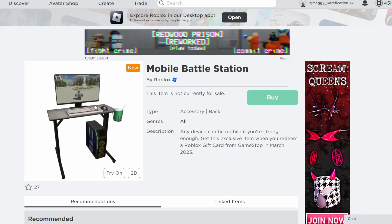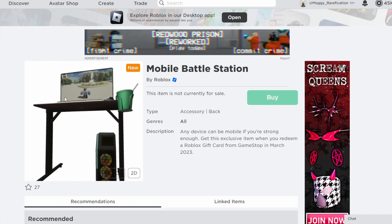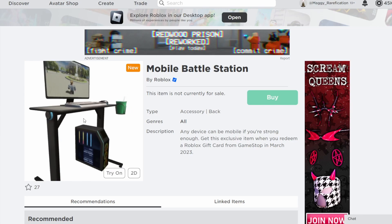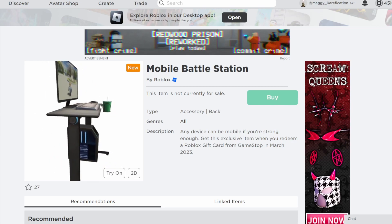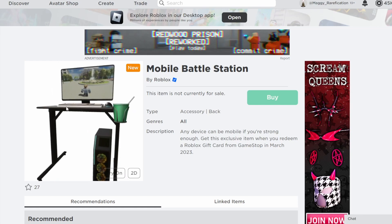Next up we have Mobile Battle Station, which is pretty wild — it's a whole table with a little computer that has a picture from in-game on the screen. When you wear it in-game, it also glows blue next to the screen, which is a very unique effect. If you want to get this one, you can get it from GameStop during this month.